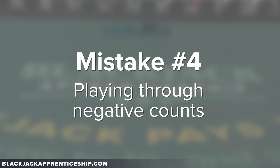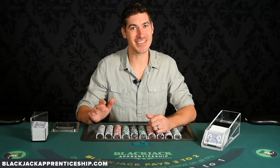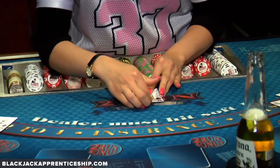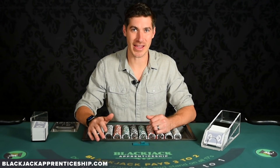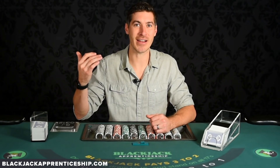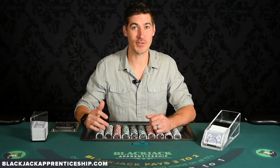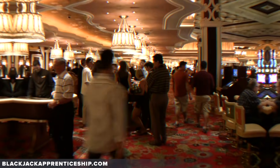Another common mistake I find with new card counters is playing through negative counts. I guarantee some of you watching this are cringing when I say this. At our boot camps and at Blackjack Apprenticeship, we say we're not there to play blackjack — we're not at the casinos to play lots of rounds of blackjack, we're there to play positive rounds of blackjack. When you sit there playing through those negative shoes, you're doing two things: you're skyrocketing your risk and you are giving away valuable EV. Just like our advantage goes up as the true count goes higher, the casino's advantage goes up as the true count goes more negative. So you've got to not play those negative true counts — it's the quickest way to save bankroll, lower risk, and increase EV.